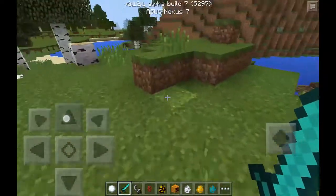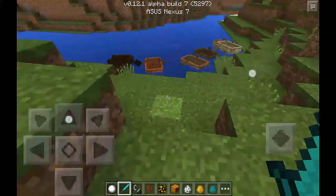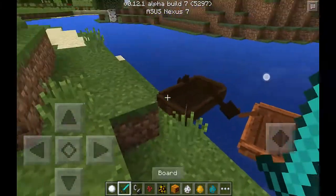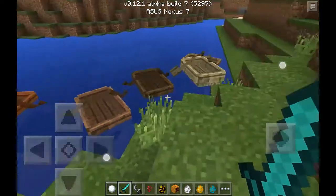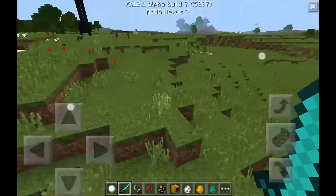Now it's sprinting, and you can sprint. They also added all the different types of boats — Dark Oak, Jungle, Birch, anything you can think of basically.